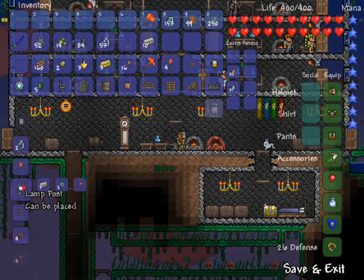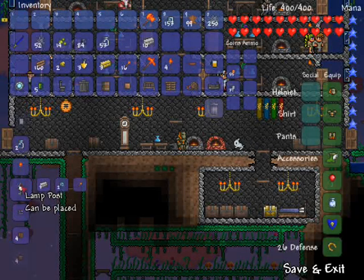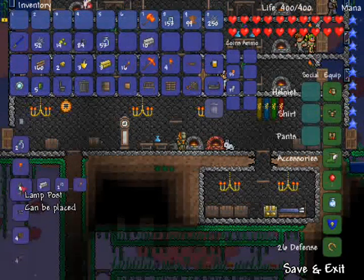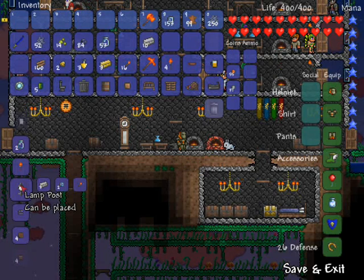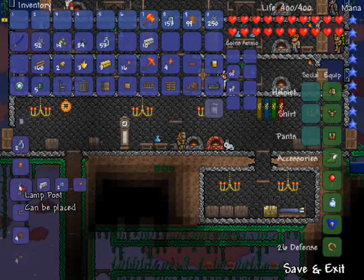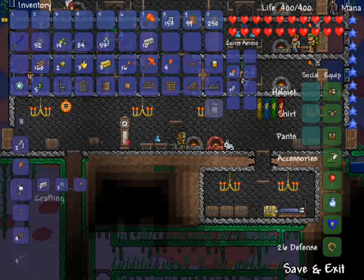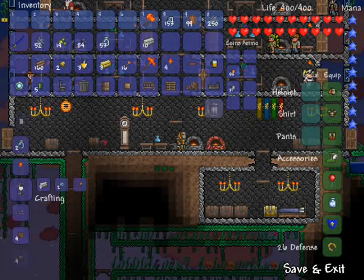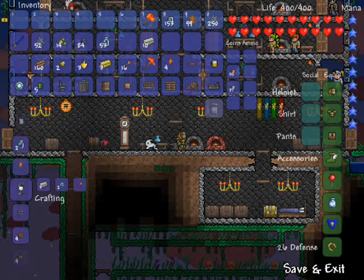Hello everybody, JTKilzo here and today in this episode of Terraria I'm going to be showing you how to make a lamppost. The lamppost was added in the 1.0.6 update which came with lots of different types of furniture, as shown in my videos. If you want to find out how to make, for example, the grandfather clock or the keg and what it can be used for to get beer, just go and check out my channel and look at some of the other videos.